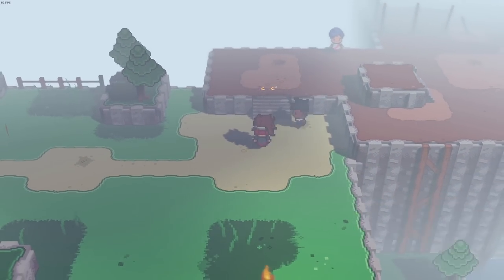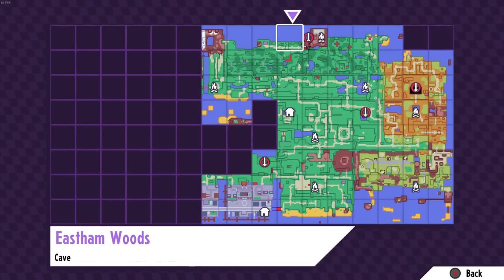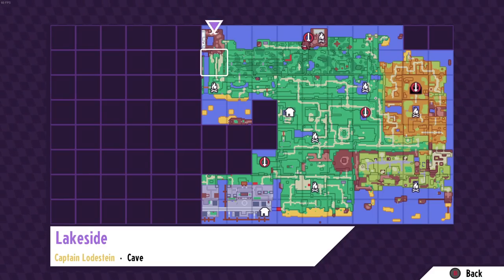Today we're teaming up with Felix and we're going to head west. There's a lot to explore — looking at the map, it looks like it's starting to get a bit snowy around this area, which is gonna be kind of fun. I think there's a captain around here. Captain Lodestein is around here somewhere.